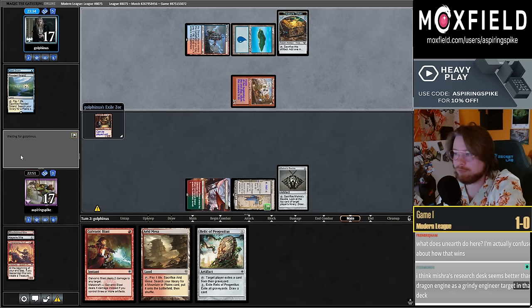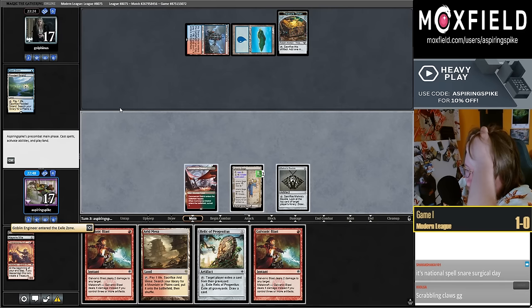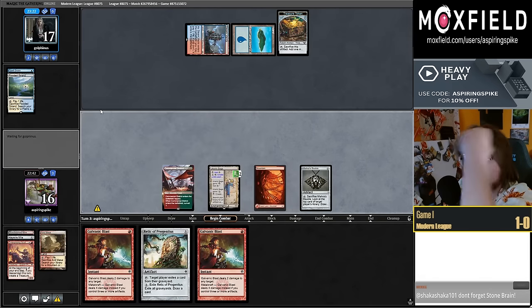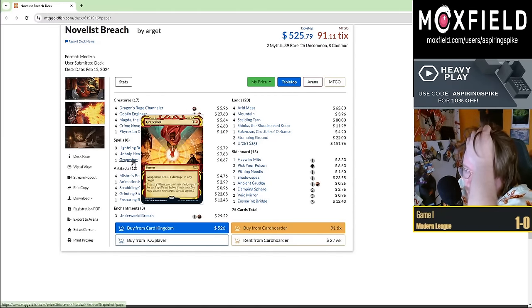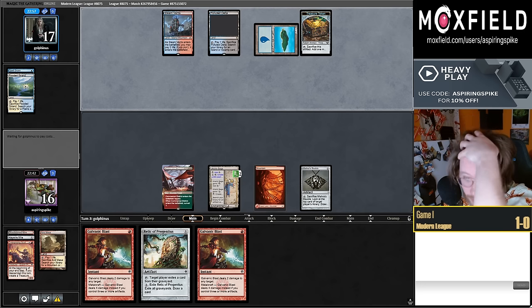One Ragavan Dasher — I think Dusk seems better than Dragon Engine as a Grinding Engineer target maybe. I was really liking Dragon Engine when I was playing the Goblin Cauldron deck. What does Unearth do here in that deck? When you're going off with Grinding Station and Mishra's Bauble, you can Unearth Crime Novelist when you mill your deck, giving you enough mana to cast Grapeshot without needing to start your loop with two mana.